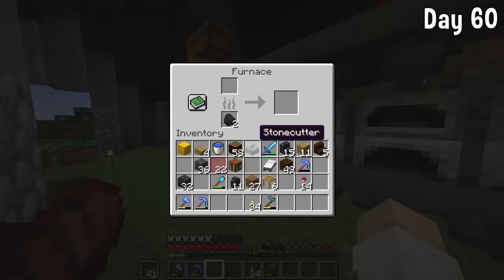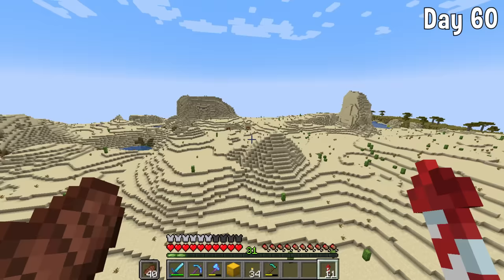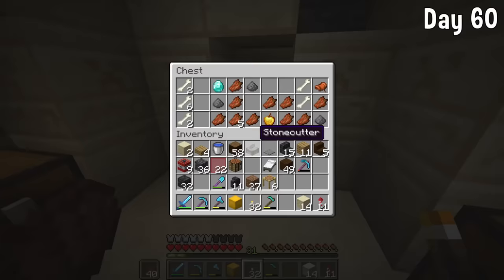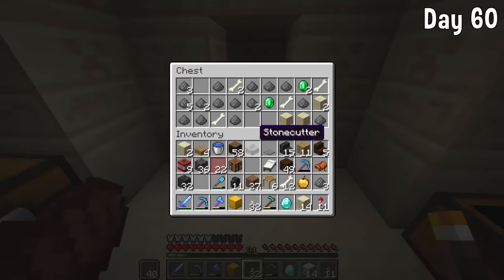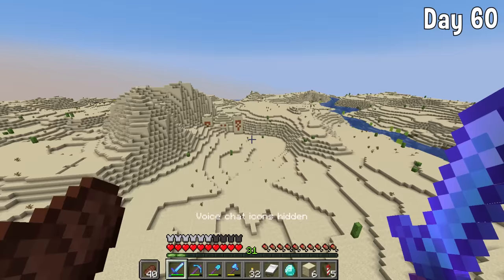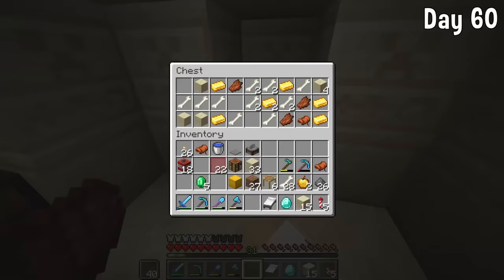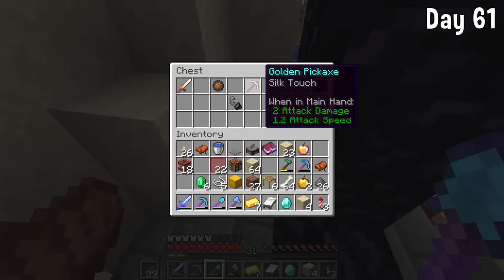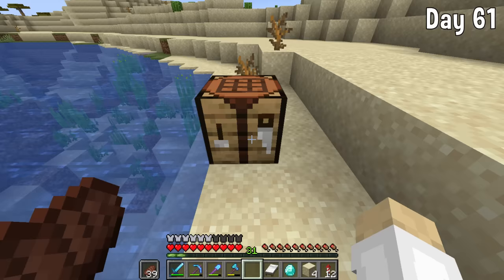We set out to the desert where we found some desert temples and managed to get some cool items. I was mainly looking for gunpowder — that one was very nice and means we can get some more rockets. I also found a load of bones great for bonemeal, a couple of books, an enchanted golden apple, and most importantly a Silk Touch book.